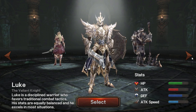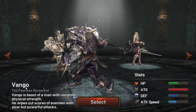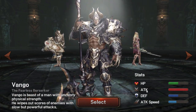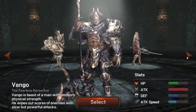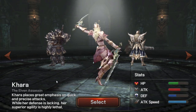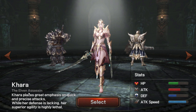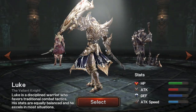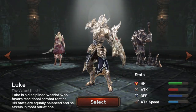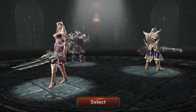We got HP and Defense for the Knight. The Berserker's Attack is going to be insanely high, although Attack Speed is really low, and HP and Defense are about the same. The other one is the Elven Assassin — Attack Speed is the highest, of course. Doesn't look like they have a Mage; I would have gone with that, but I think I'm going to go with the Assassin.